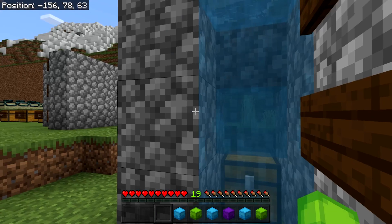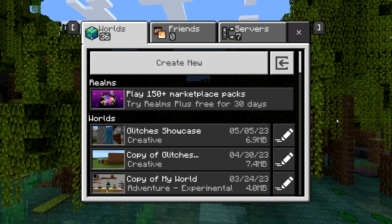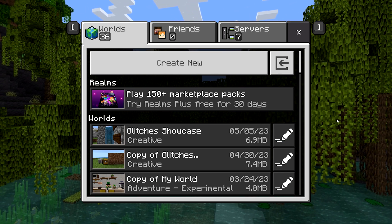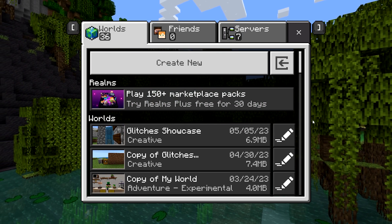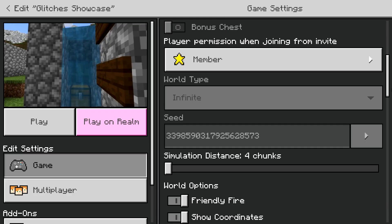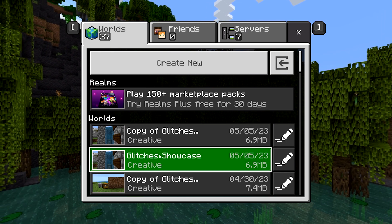To do the glitch, once you've built this contraption you're going to want to press Escape then Save and Quit. Before we continue, this goes for all the glitches today - I really recommend you make a copy of your world before doing any of them, as there's always a tiny chance you might lose your items. To make a copy, press the pen icon next to the world, scroll down until you see Copy World, and press that. A copy should be automatically made.